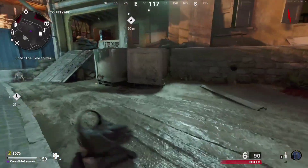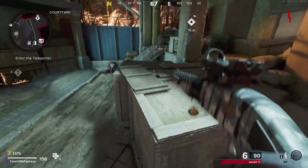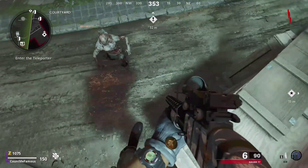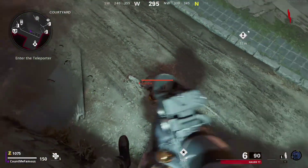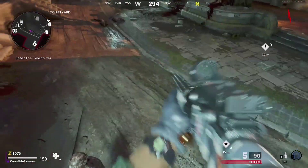You need to jump and mantle the corner while pulling back a little bit. So when you jump, you pull back. If you do it right, people go underneath you like that, and everything will go underneath you. Easy AFK spot.